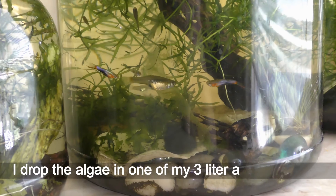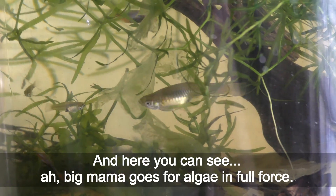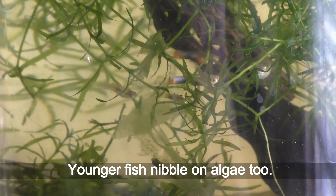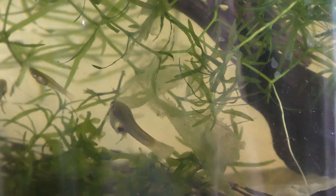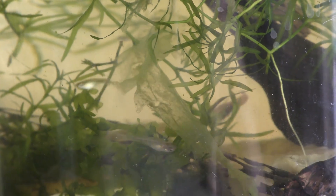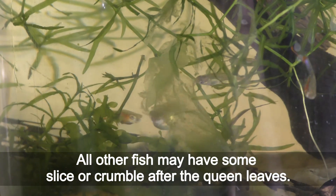I drop the algae in one of my 3 litre aquarium jars. Big mama goes for algae in full force. Younger fish nibble on algae too. Here the queen returns and all other fish have to move away from her algae. The queen rules in all antlers and guppy societies too. All other fish may have some slice or crumble after the queen leaves.